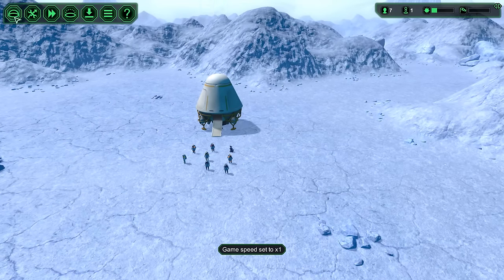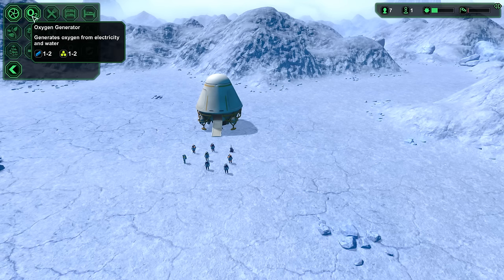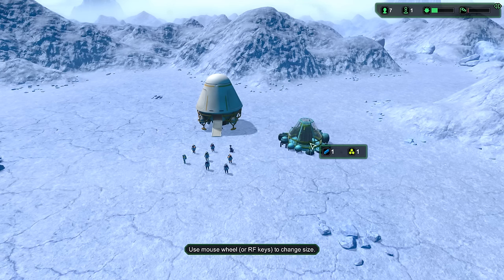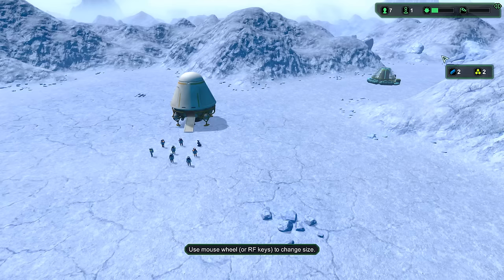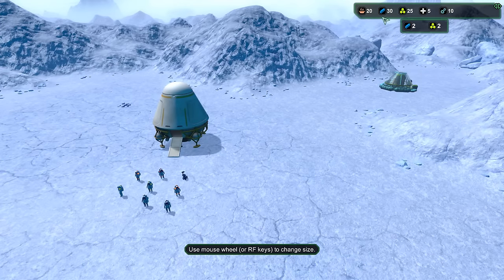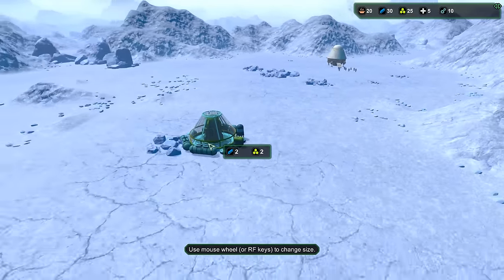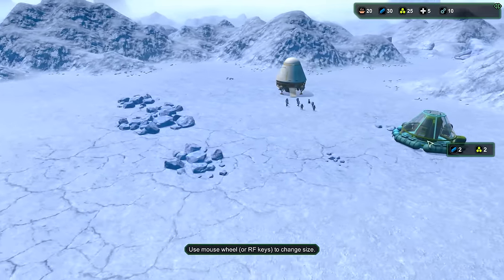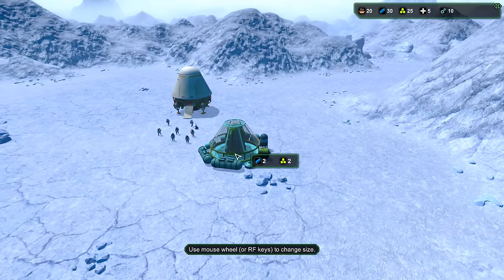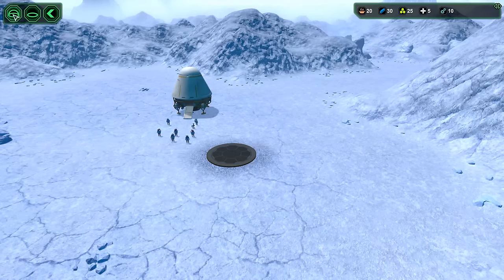Let's get things going super quick. We are going to need some power, power storage, some O2, and all sorts of things. Let's do an oxygen generator and build one of those. We've got 30 supplies. We'll build a large oxygen generator. We've got a nice space to build here — we're going to have mines around the side. Let's put that down and get them building.